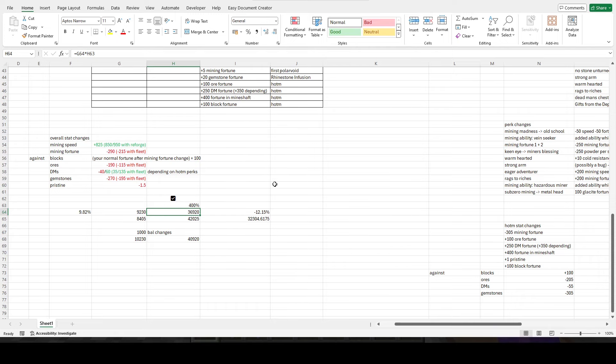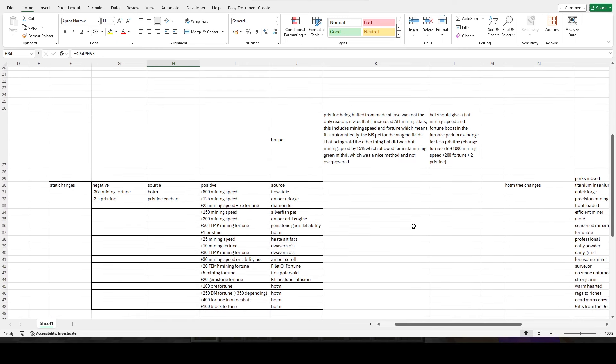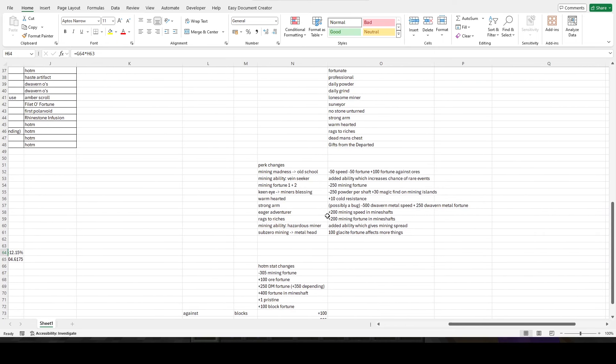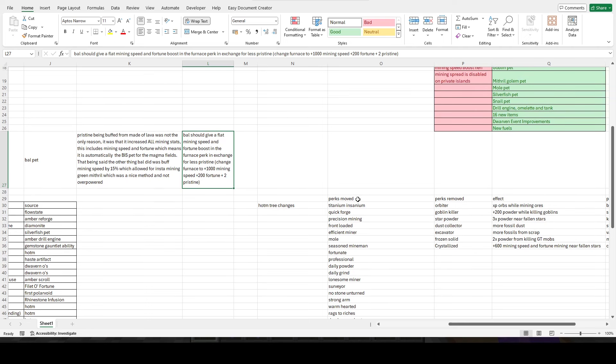I still like magma fields mithril — I think it's a good thing to keep. Either way, you can see my reasoning for why they should perhaps make it 1.5 pristine if they think that extra mining speed and fortune is too much, but I think mining speed is the more important thing. You want to keep those methods alive — gold, obsidian — and you want to make sure you can still instamine stuff, because that's what affects methods really.